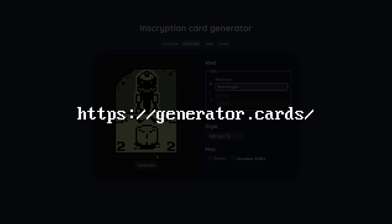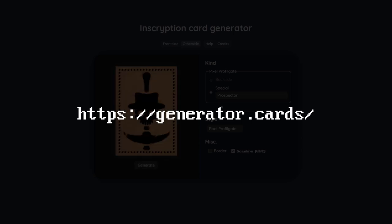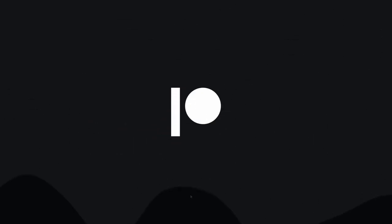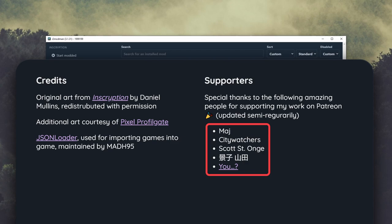Before you run off and use the generator — depending on how many people are using it at the same time, it might be very slow or straight up broken. Last time I mentioned the generator in a community post, the server spiked to max capacity and then it broke. I've since upgraded the server, and if you want to help me pay for hosting, I have a Patreon. Besides keeping the generator alive, you also get your name in the list of supporters visible on the generator itself. Thanks!